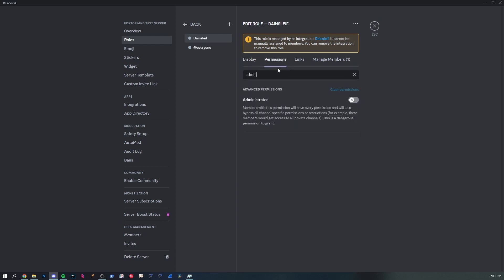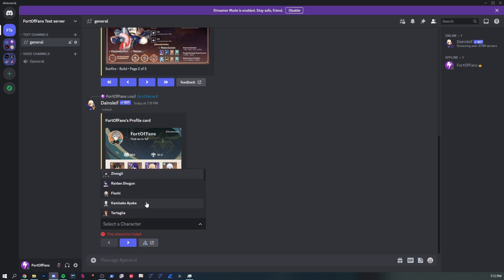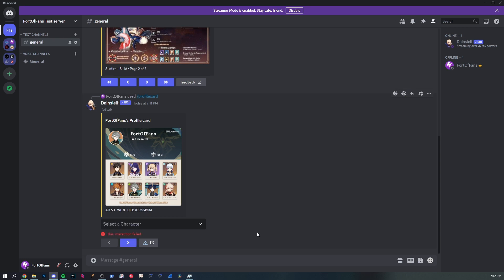It's up to you if you have the time and motivation to do it personalized for every single channel. Now if the bot can see the channel and I trigger the command again, it should work and generate an image — though it failed again, which is odd.